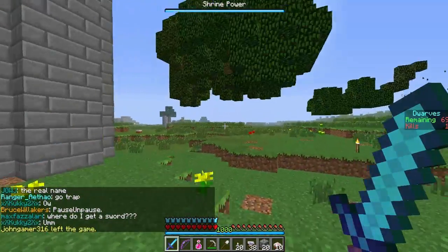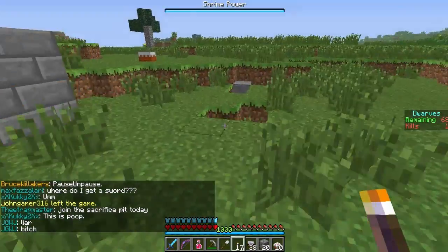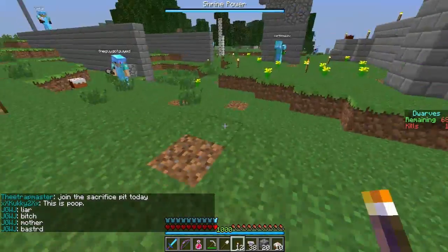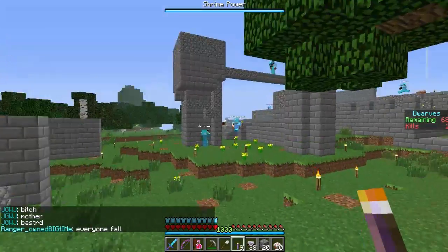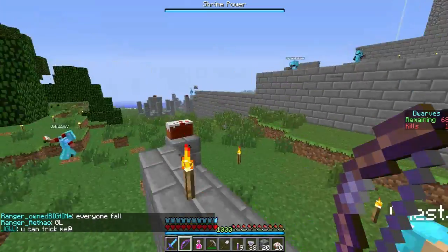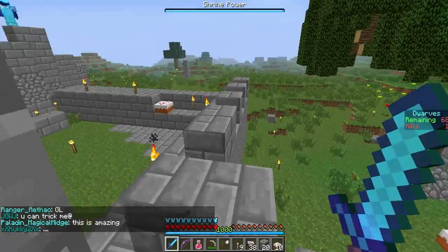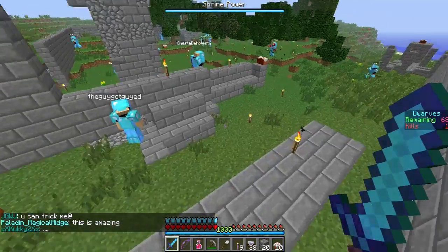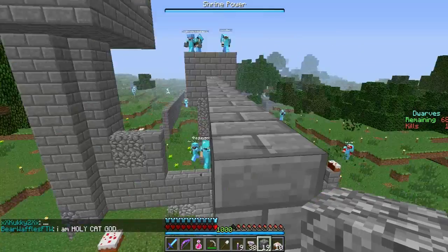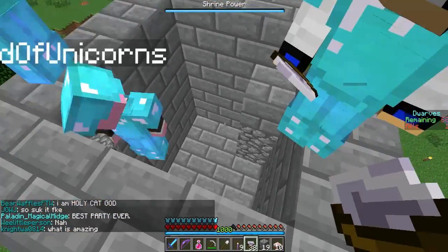Wither skeletons have the ability to poison when they hit you. They're not very strong, they're not gonna kill you all that often, but they're meant to harass the dwarves. They're a real bother because they'll hide in the tree leaves and just shoot at you. It's pretty much two hits with your Dwarven shortbow when it's fully pulled back - two hits should kill a zombie and a wither skeleton. It's usually one fully pulled back shot and you'll kill a creeper.